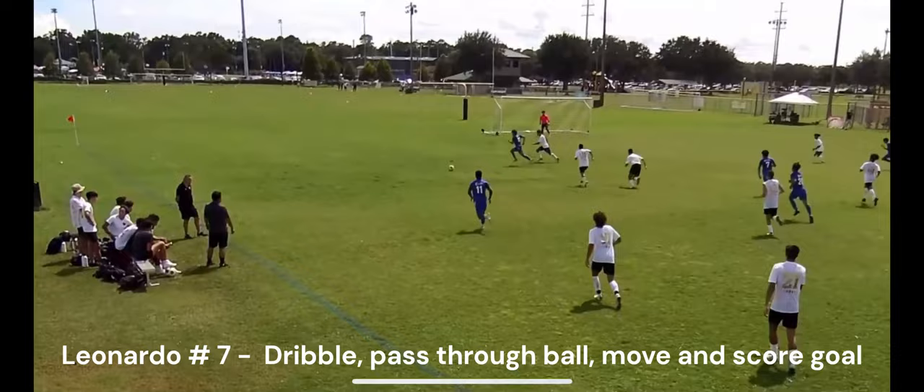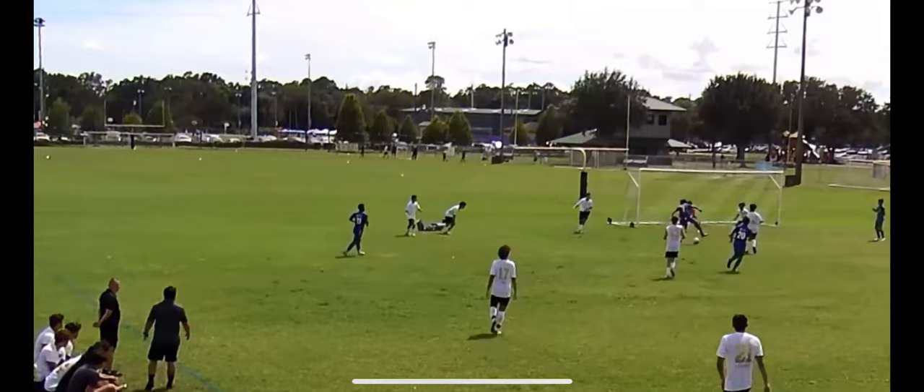Leonardo number 7 in the blue team receives and shields the ball, dribbles, then makes a through ball pass. He moves into position and scores a goal.